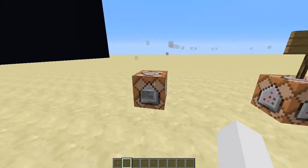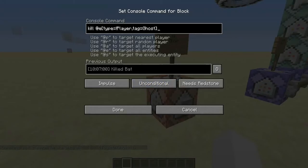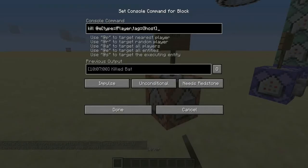So summoning the ghosts is quite easy. All I'm doing is summoning a bat that has the tag of ghosts. I'm going to put most of these commands in the description of the video. So that's how you summon the ghost. To kill it, I just kill it — entity type is not a player, tag is ghost. You'll see why I put the not-player there in a bit — it means this won't kill actual players who have the ghost tag.